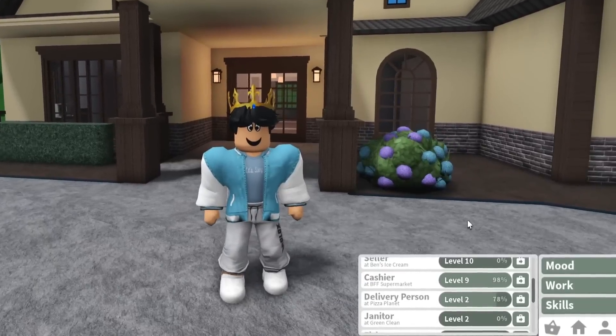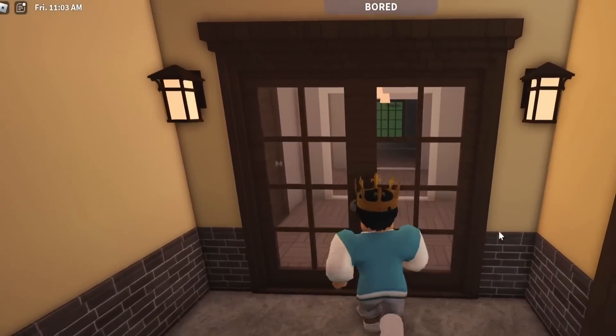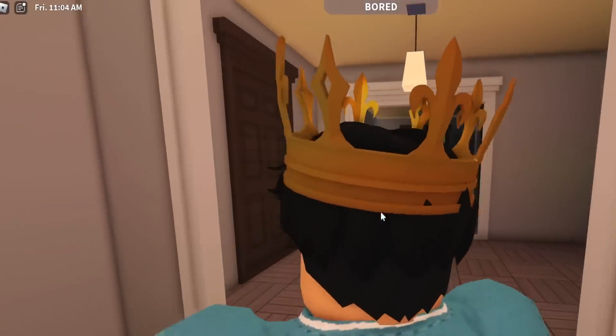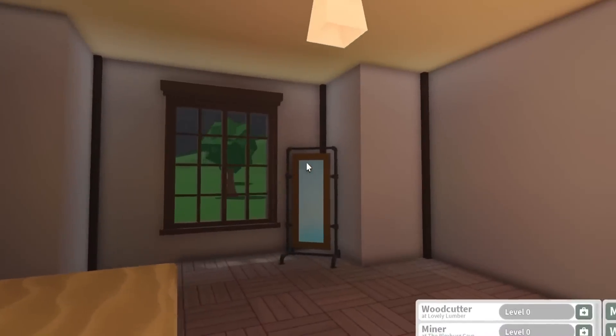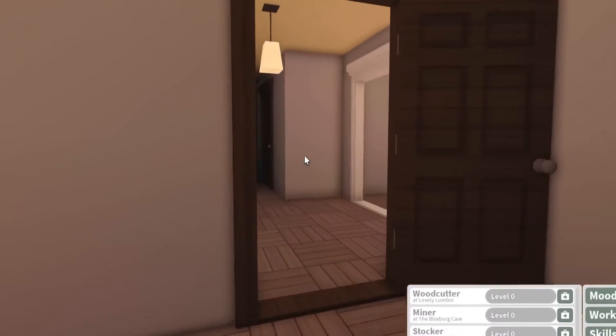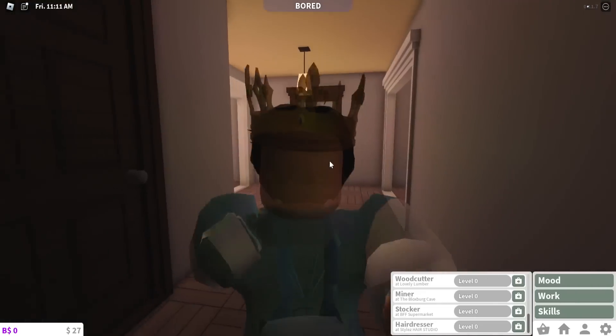I'm going to be level 10 cashier soon, which means I got to switch jobs. I think I'm going to do the stocker job. Anyway, before that, it is 11am. I added some very cheap lights, $60, so it's not completely dark in here anymore. We have some lights. Our goal is to make a lot of money today and furnish a little bit more.